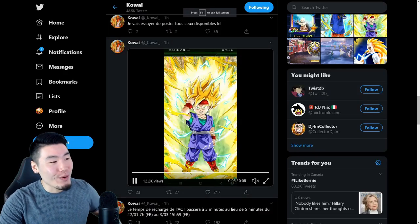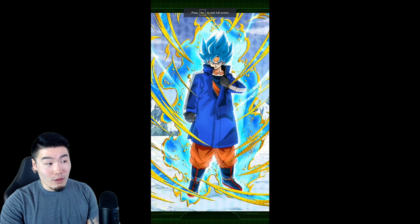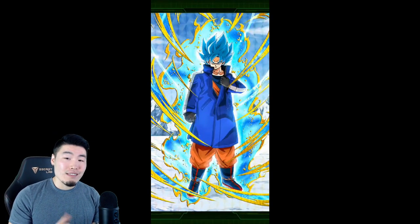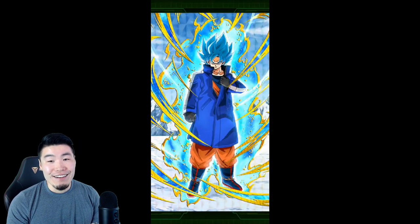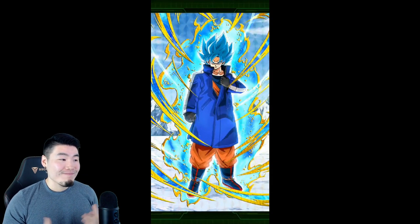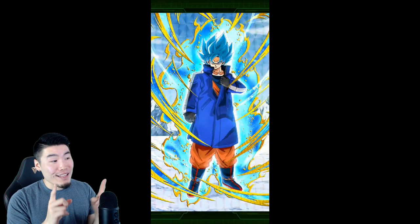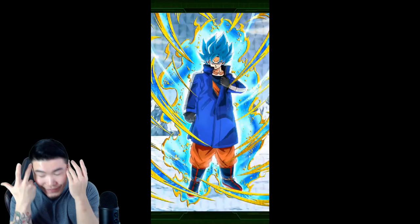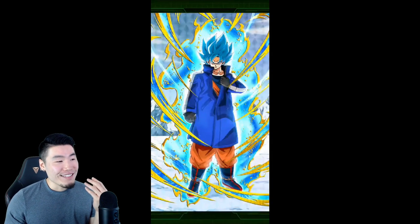Now we're gonna move on to the other preview we have here, which is for the AGL Super Saiyan Blue Goku. As you can see, same thing — we got the blue aura going. It's okay I guess, but it's literally two frames per second, super stuttery, just not great. And also, another thing you might have noticed is that the diamond pattern is still there. They couldn't even turn off the diamond pattern for us with the sticker, which sucks even more.